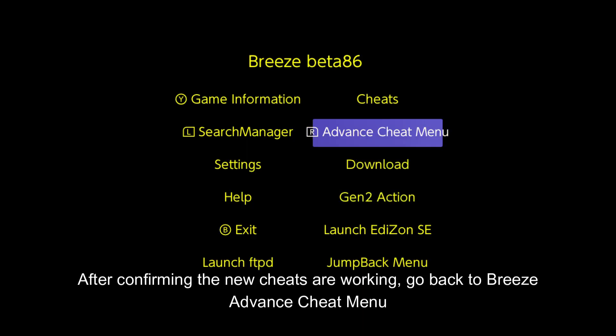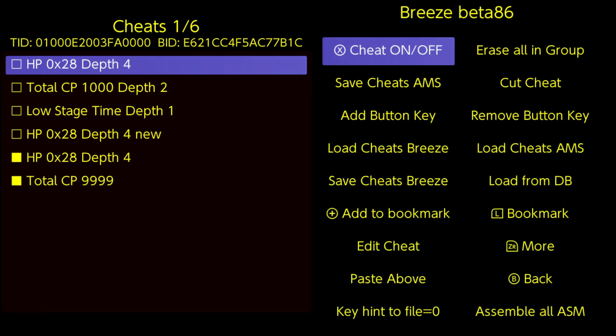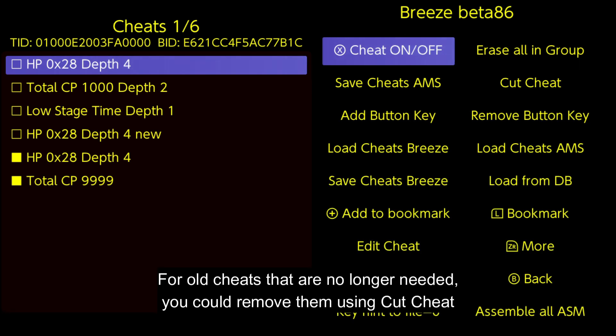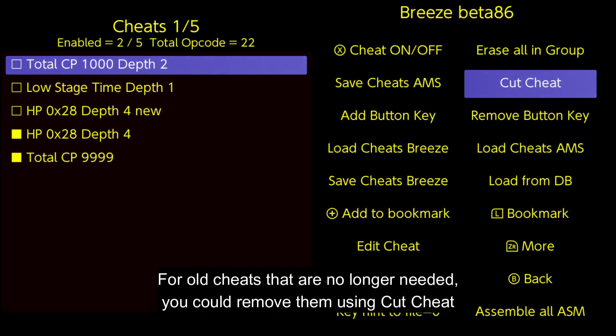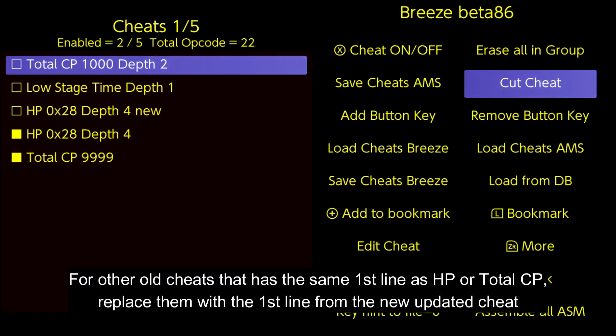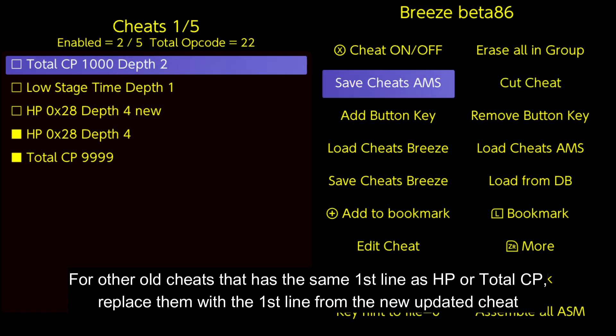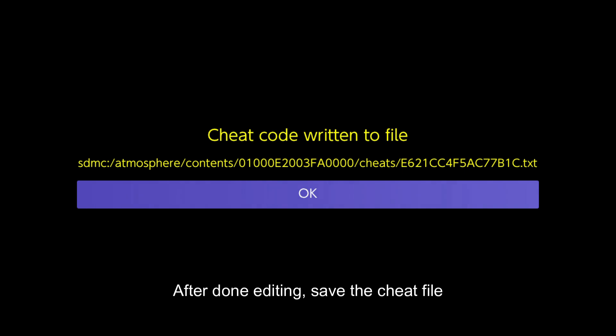After confirming the new cheats are working, go back to Breeze, Advanced Cheat Menu. For old cheats that are no longer needed, you could remove them using Cut Cheat. For other old cheats that have the same first line as HP or Total CP, replace them with the first line from the new updated cheat. After done editing, save the cheat file.